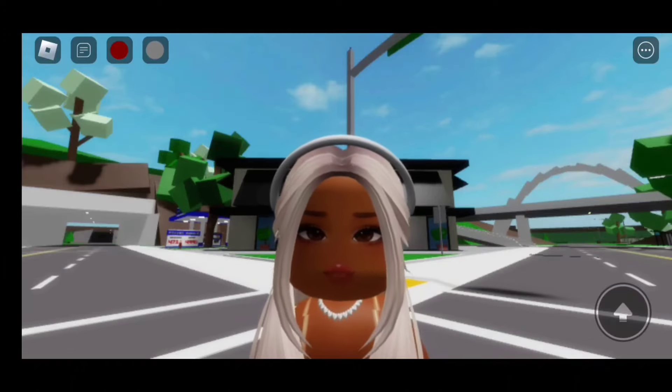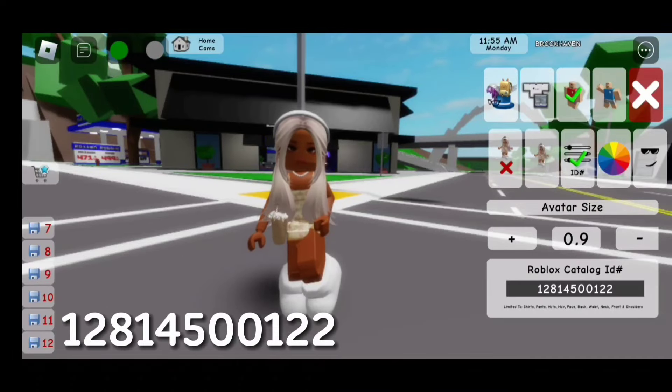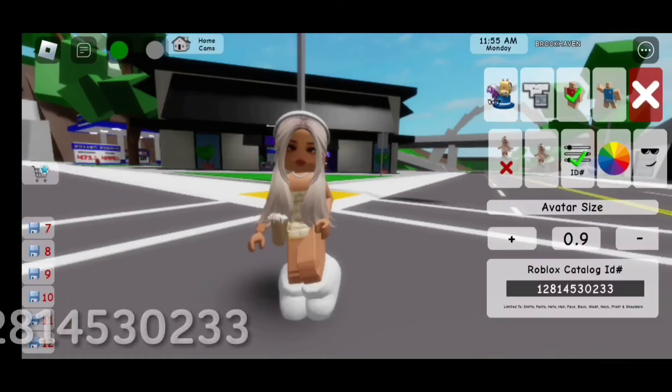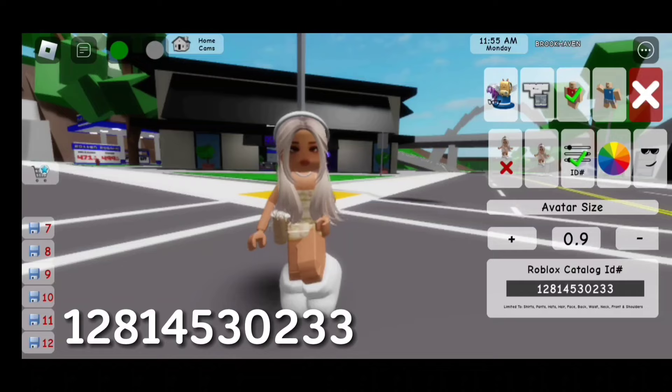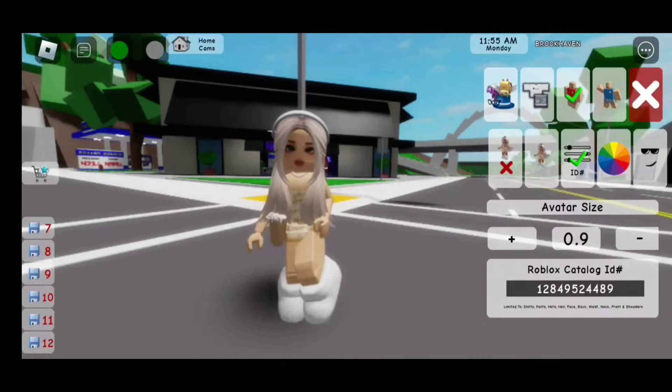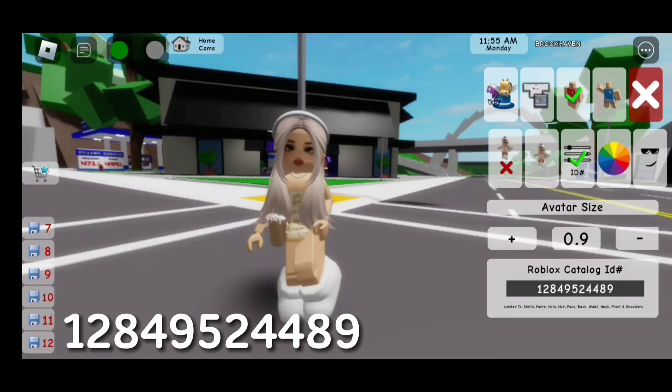For this one, the code is 1-2-8-1-4-5-0-0-1-2-2. Now for this one, the code is 1-2-8-1-4-5-0-3-0-2-3-3. The code for this face is 1-2-8-4-9-5-2-4-4-8-9.